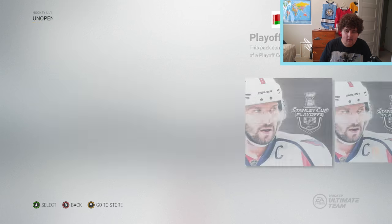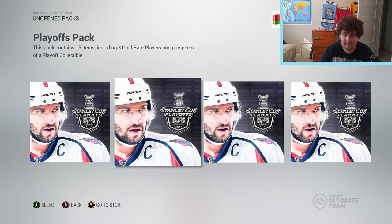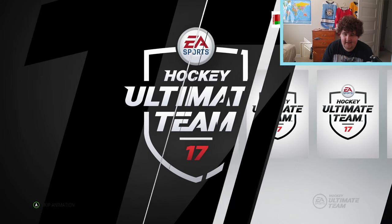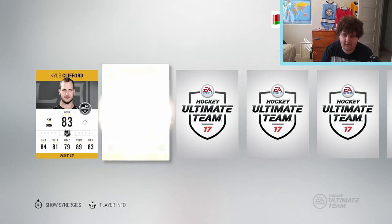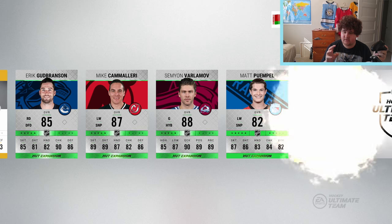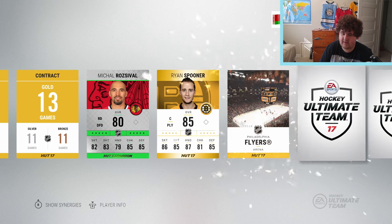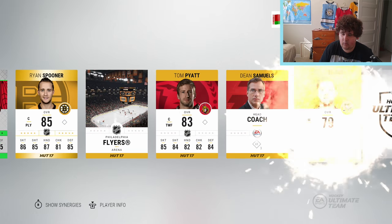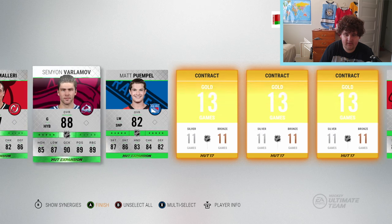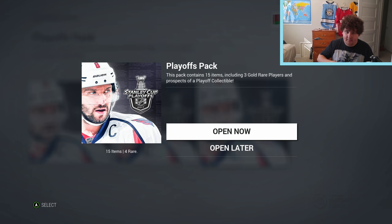I went out and got a couple more of these packs here just to test my luck - maybe get a few collectibles so I can put them into a set. If I don't get a collectible, a Stanley Cup card would be cool - even Melker Carlson at this point, I just want to pull something so my pack opening wasn't a total fail. We start things off with Semyon Varlamov there, 88 overall. Goalies don't go for anything anymore, so that's kind of worthless. Varlamov was the only real player of any value in that pack.